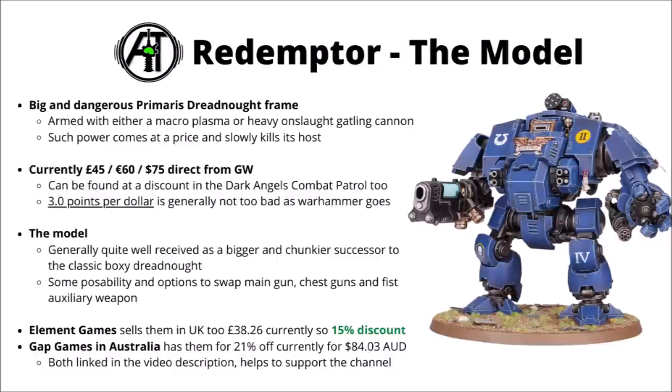Currently the kit from Games Workshop is £45, €60 or $75. If you were looking to land one at a discount, you could potentially pick up the Dark Angels Combat Patrol set, packaged alongside some Inceptors, Intercessors and a Chaplain. Even just for the basic kit, it's maybe not terrible value as Space Marines go — around 3 points per dollar isn't too bad for Warhammer. The model looks more practical and dangerous than the older Dreadnoughts, and comes with a fair amount of weapon options and poseability.